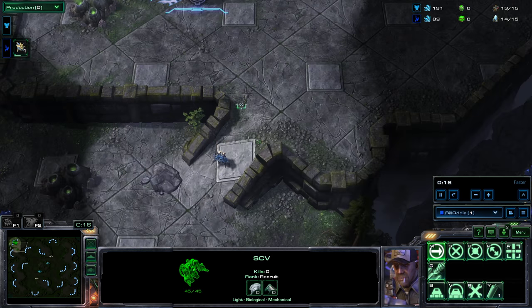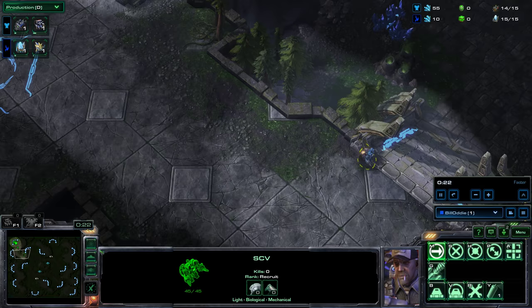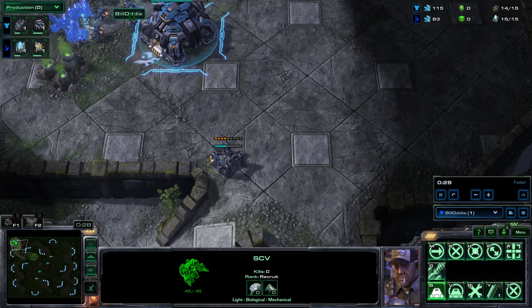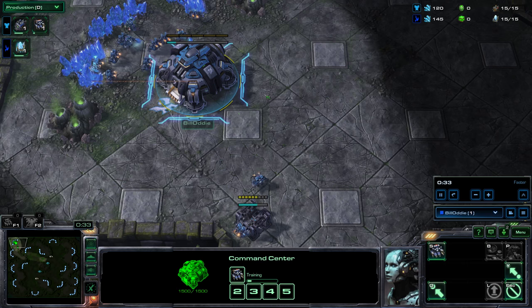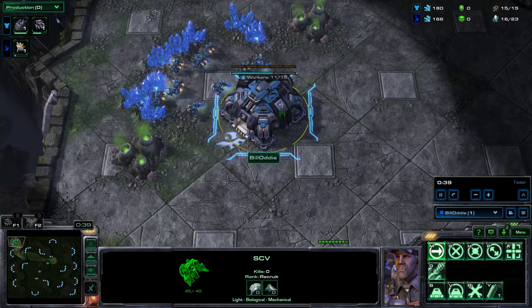The technique I've gone for is: the first SCV built from my command center, I have rallied all the way across the map. Simultaneously, as soon as he's come out, I've sent an SCV to build a supply depot as you normally would. The second SCV built by my command center is also rallied to join the first one on the other side of the map.